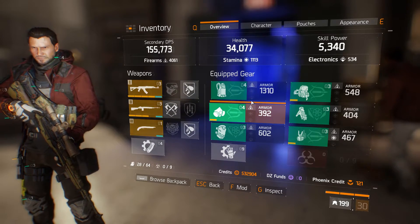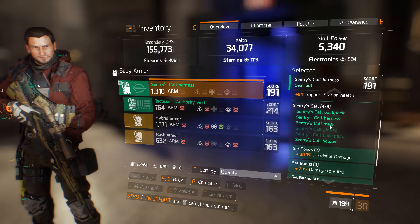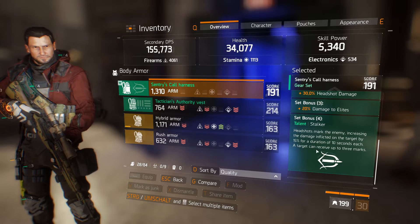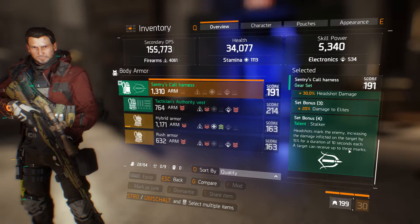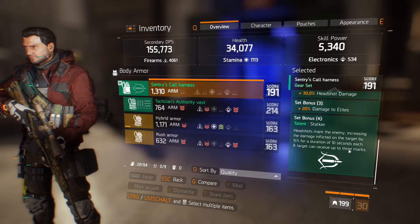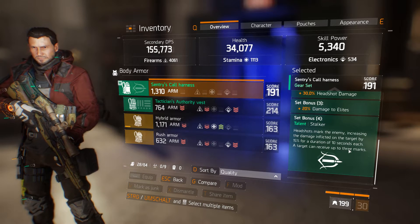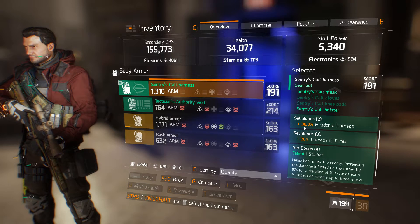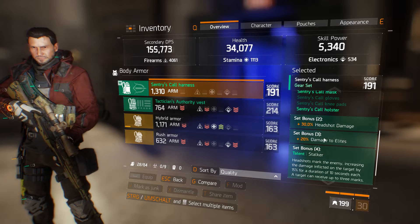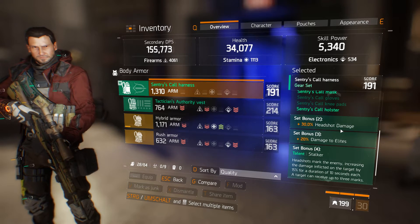I also recommend using the Sentry's Call set, because if you have 4 pieces, performing a headshot will mark the enemy, increasing your damage done to that enemy by 15% for 10 seconds. You can stack this up to 3 times, giving you an additional 45% damage. It also gives set bonuses: 30% headshot damage and 20% damage to elites, so you're really focused on headshot damage.